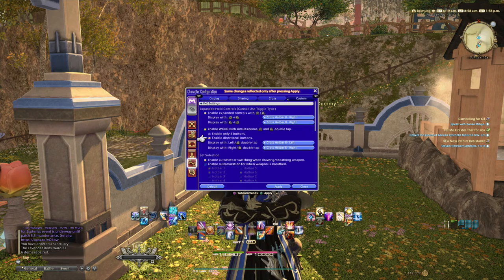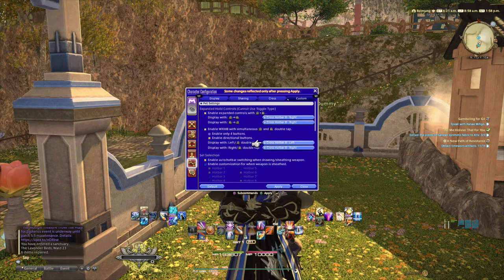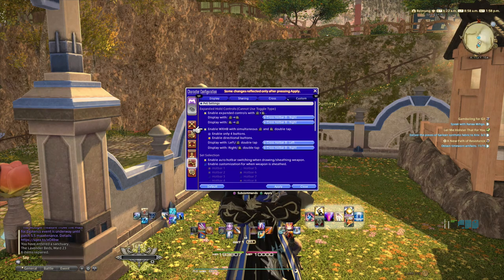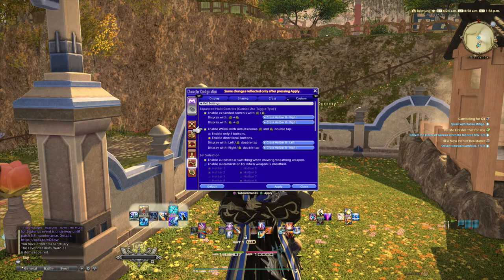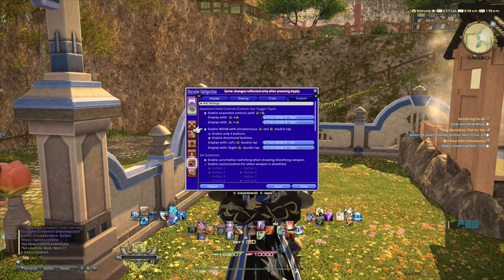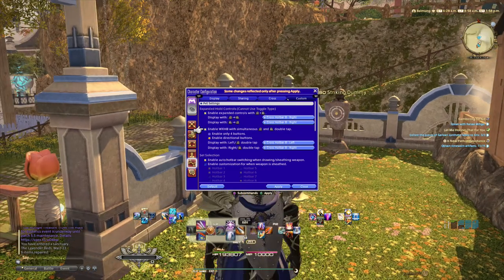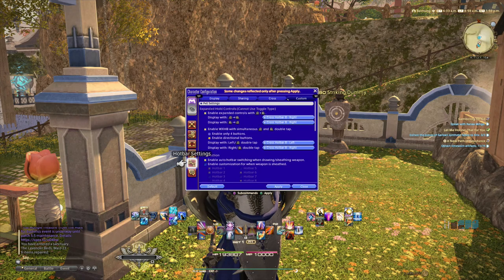Enable Directional Buttons — if you enable only four buttons you only get four buttons on each side, but clicking this gives you the full bars. I have set it with a double tap, meaning tap twice; the second one I hold, and that allows me to switch to the second set of hotbars instantly. To go back to the normal ones, just release the trigger and tap and hold once to return to the first set.